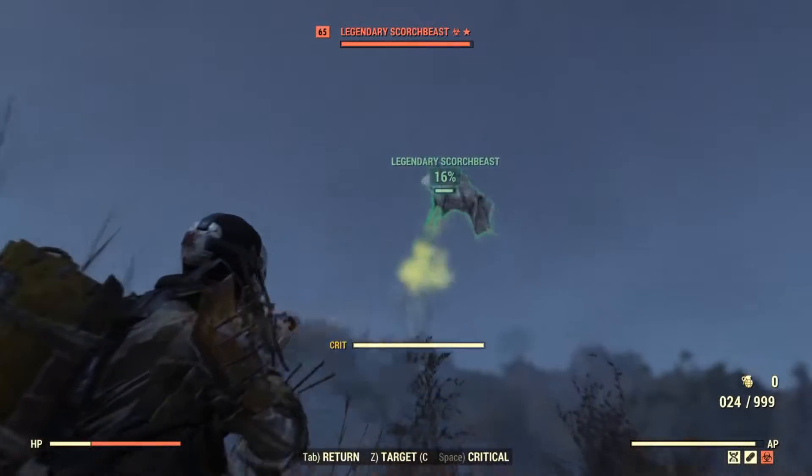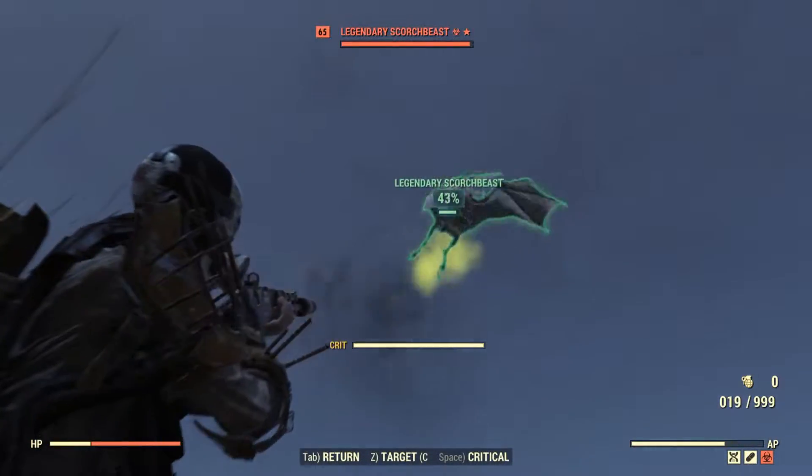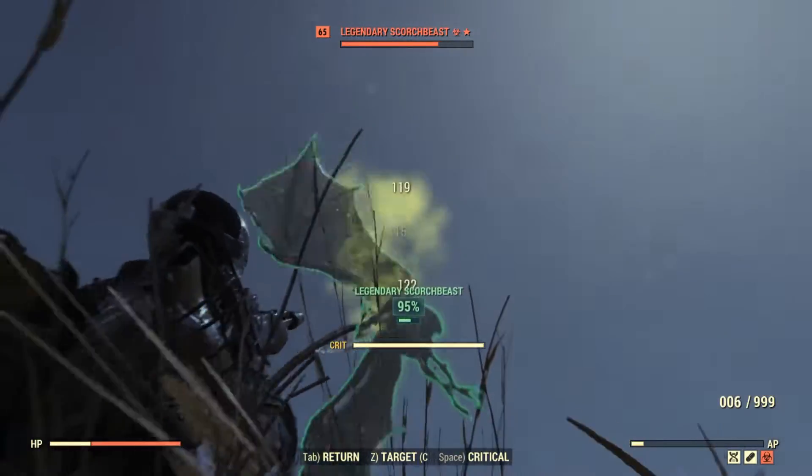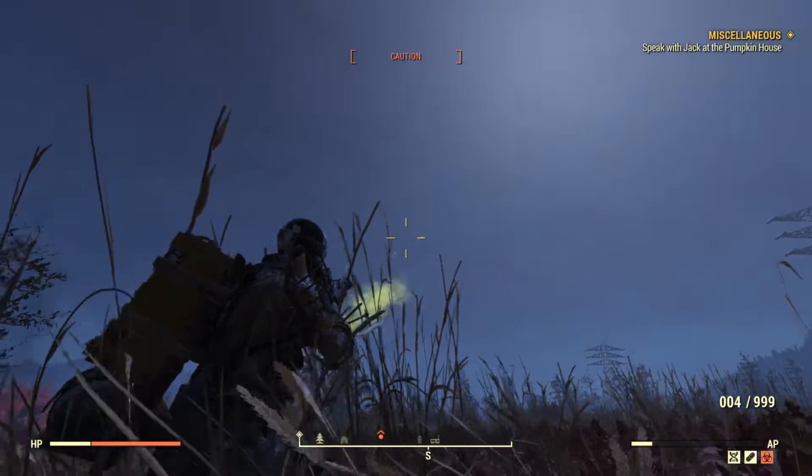Alright, so here we go again with the handmade rifle. 1, 2, 3, 4, 5, 6, 7, 8, 9, 10, 11, 12, 13, 14, 15, 16, 17, 18, 19, 20, 21 — and we ran out of AP. As you can see, the Assault Rifle actually outperforms the handmade rifle when it comes to AP usage.